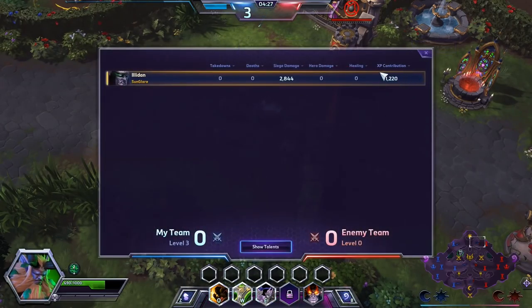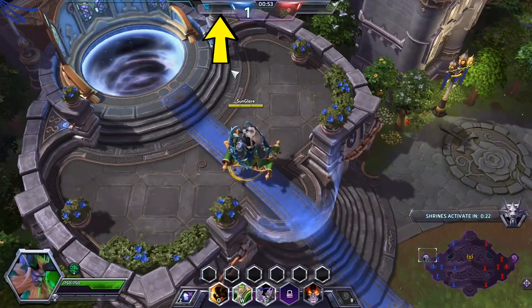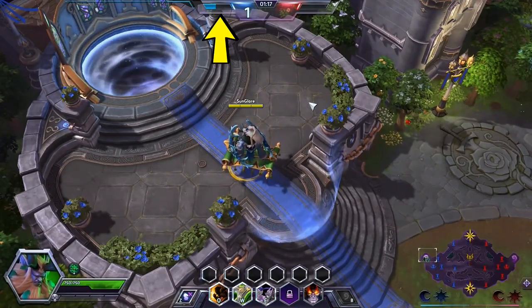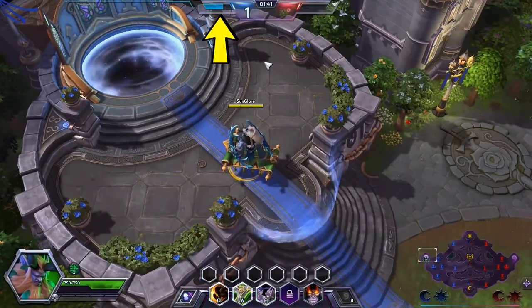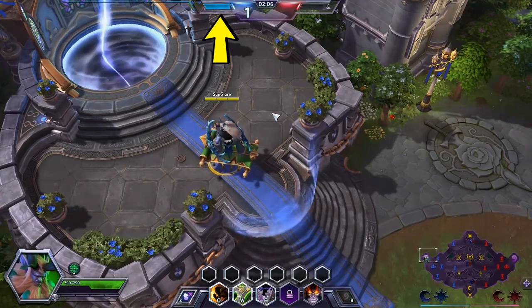These experience points are awarded to the whole team even if there are no friendly heroes in range, like when structures are destroyed by minions or mercenaries. Also, not everyone knows that your team gains experience passively during the game, no matter if any hero is in range to provide the experience given by minions or not. This makes it hard to pinpoint how much XP is needed exactly to reach each level, since the XP contribution tab will not count 100% of the experience that your team has gained.